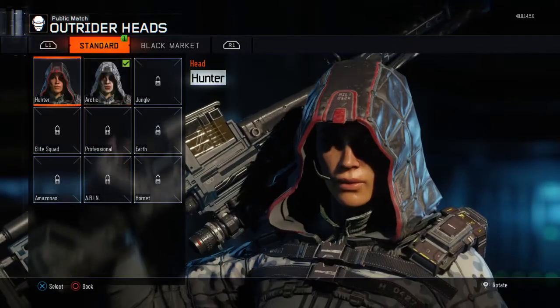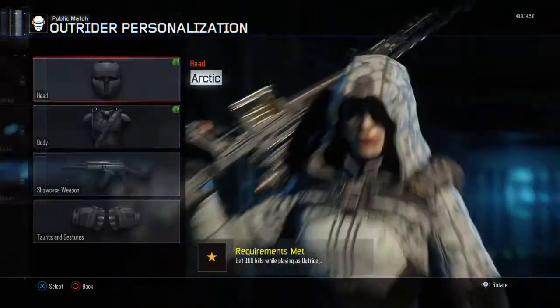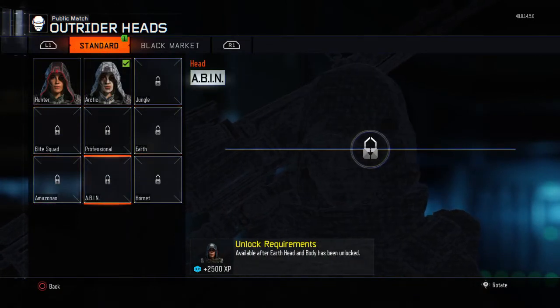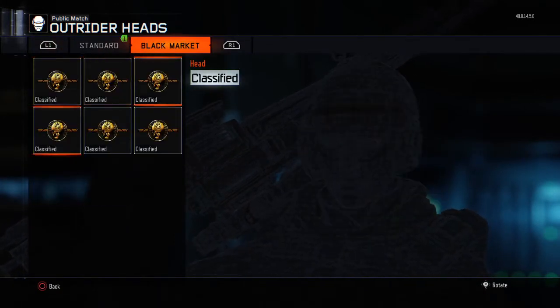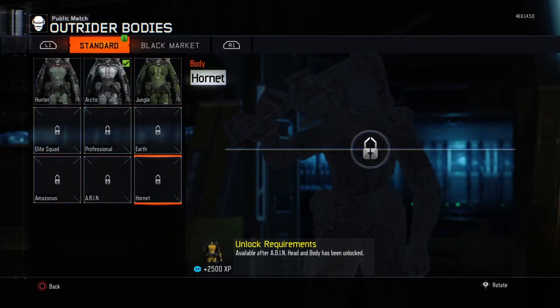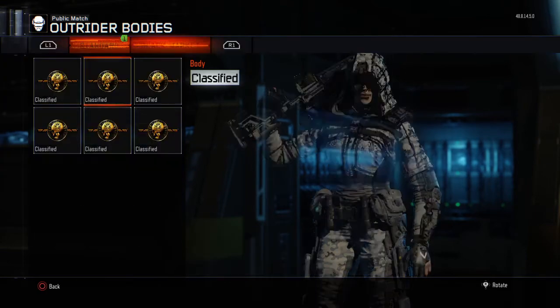I'll show you it again with the Outrider just to prove that it does work. I only have two pieces of armor unlocked for this on my newer account. I go through every piece of armor for the head and every piece of black market gear, and boom — it's gone.